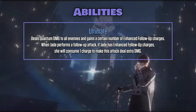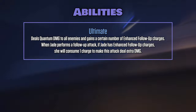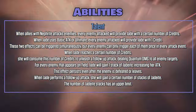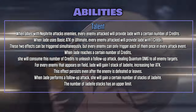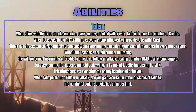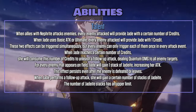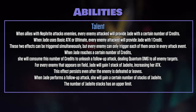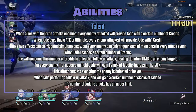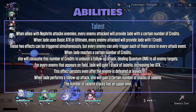When Jade performs a follow-up attack, if Jade has enhanced follow-up charges, she will consume one charge to make this attack deal extra DMG. Talent: when allies with Nephrite attack enemies, every enemy attack will provide Jade with a certain number of credits. When Jade uses basic attack or ultimate, every enemy attack will provide Jade with one credit. These two effects can be triggered simultaneously, but every enemy can only trigger each of them once per attack event. When Jade reaches a certain number of credits, she consumes them to unleash a follow-up attack dealing Quantum DMG to all enemies.